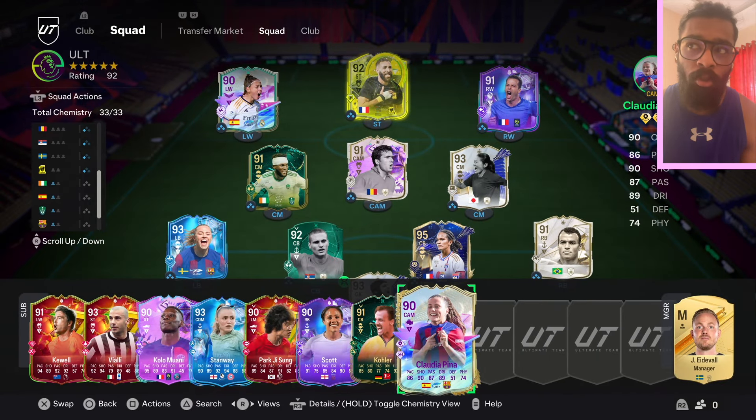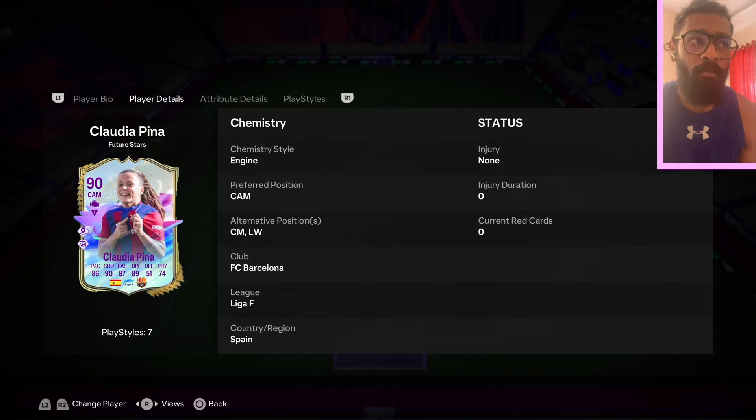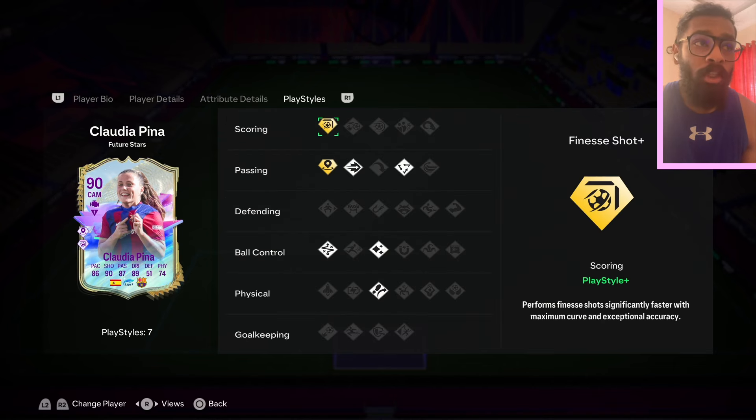Before Haji, I did have a Spanish player called Claudia Pina in my starting 11, and she was a banging card as well. She was an SBC — I think she required an 85 and an 87 rated squad. She played around 500 plus games for me, 4-star 5-star. I don't really use skill moves that much — for me it's more the weak foot. She was a banger because she had the Finesse Shot+ as well, which is one of the greatest playstyles in the game for me. The only thing that let her down was her stamina, just 82, so she would get me up to the 60-70th minute mark without much of a fuss.